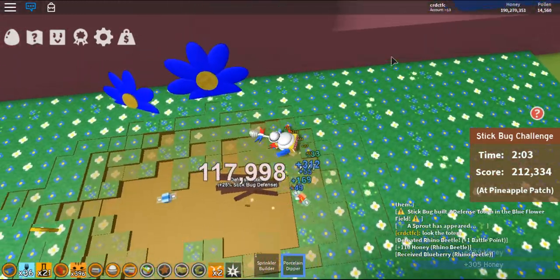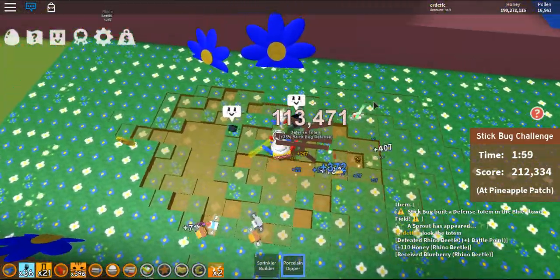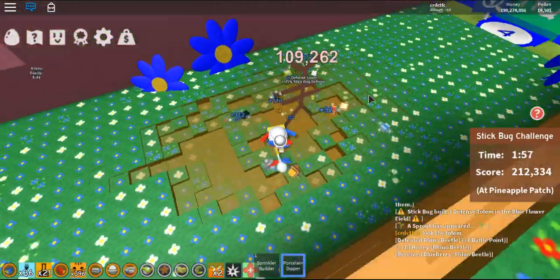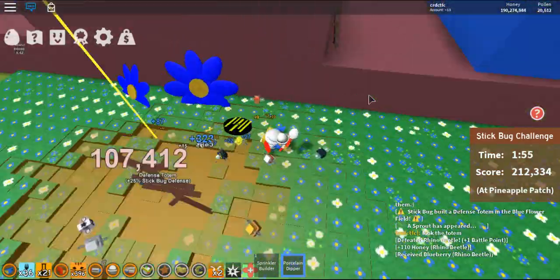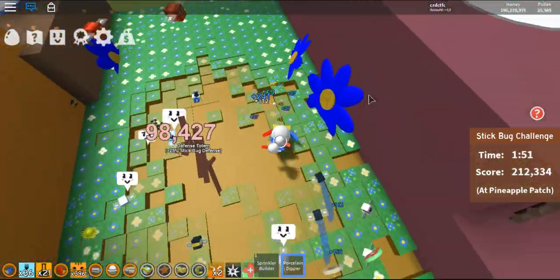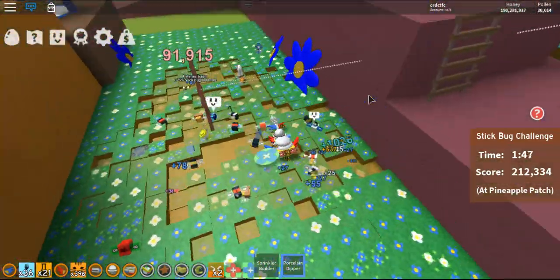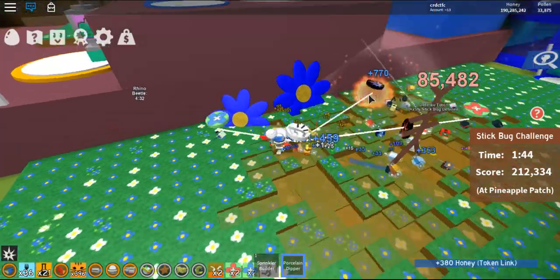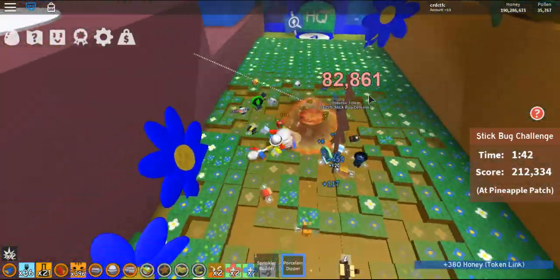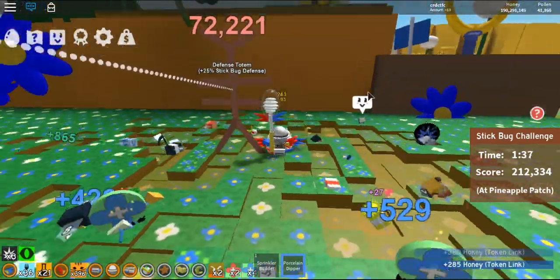Guys, we're back and we're currently destroying this totem! Look at the totem — you guys should look at the totem. Nice — look at it! The stick bug is still currently at the pineapple patch, but look at the totem right there. Beautiful totem.